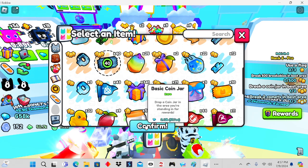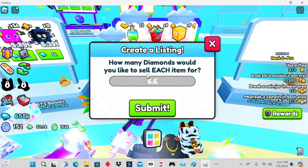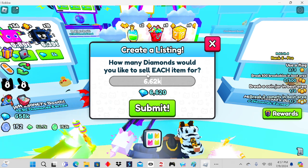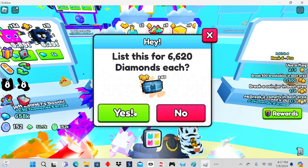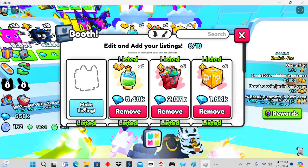So what you want to do is price it at 6.62K and just sell everything for that amount of money each. Then you just made a listing — there you go.